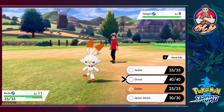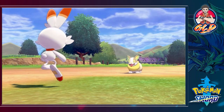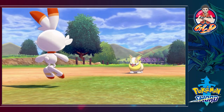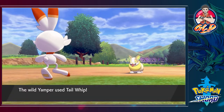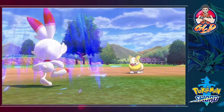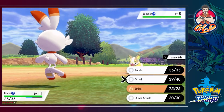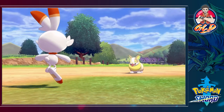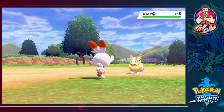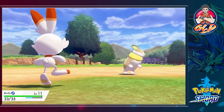Yamper is an electric type Pokemon. I accidentally pressed Growl — got a little too ahead of myself — but yes, Yamper is doing its little booty thing. Let's go ahead and use a Tackle attack. That will take a little bit of its HP right here.